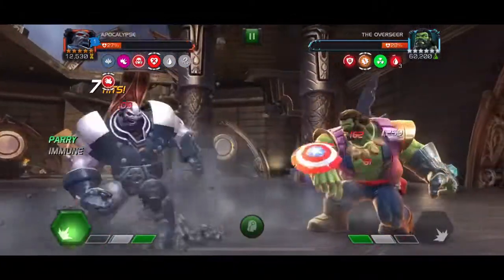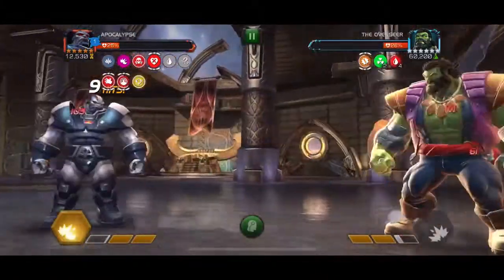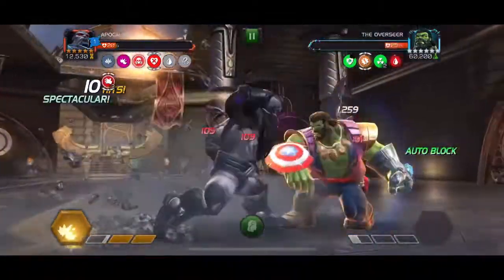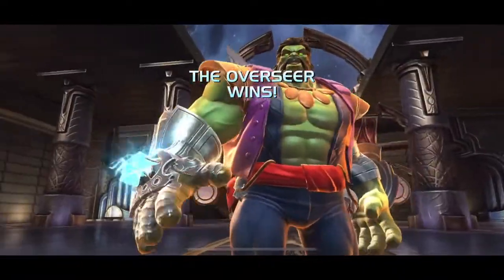Apocalypse, if he's ramped up — if you bring the Cable synergy or do another fight on the path — he cannot be stunned while attacking into the opponent, so he can actually counter the auto block component in this fight. But here, because he's not ramped up, we get the auto block, he parry stuns, and then kills us.